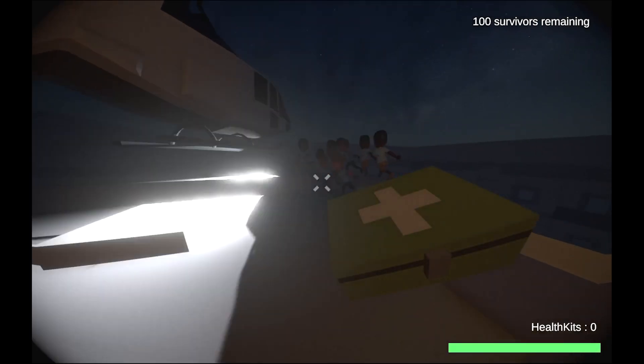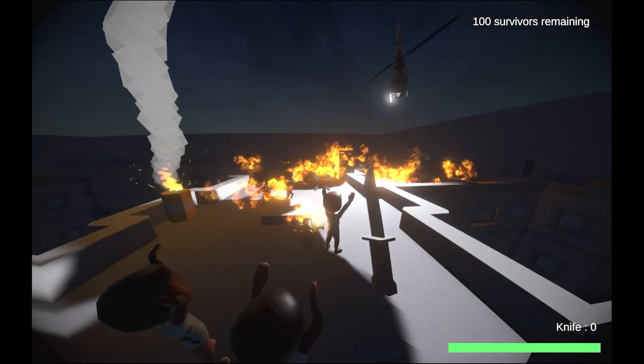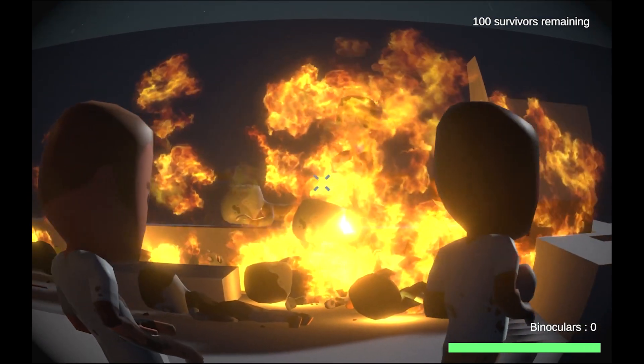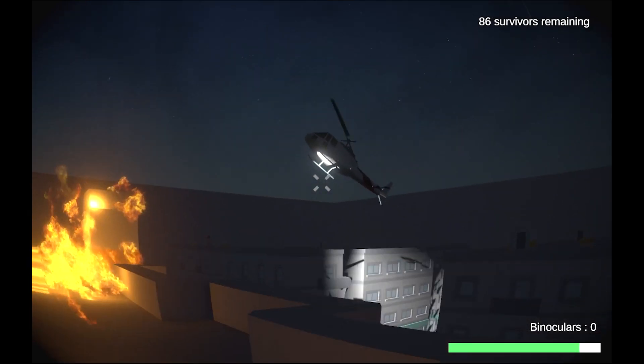Each helicopter can only rescue six survivors per trip, so often you end up with a remaining crew that you need to defend for another round. Something you've got to look out for is that no infected survivors board the helicopter, because if they do, you risk them turning into a zombie during the flight, which puts everyone on board in danger.